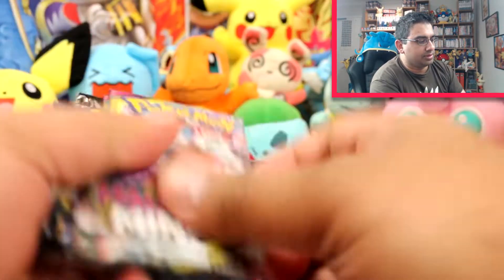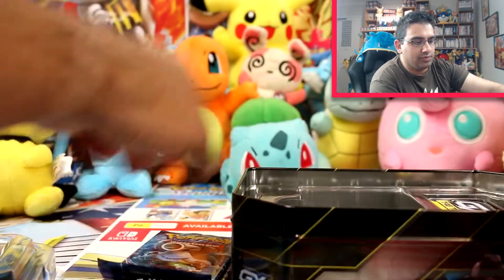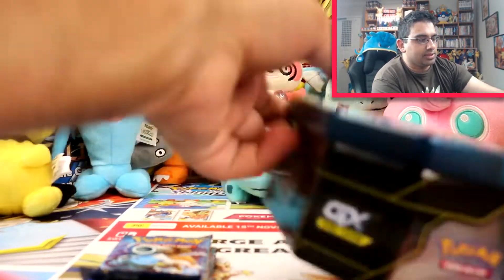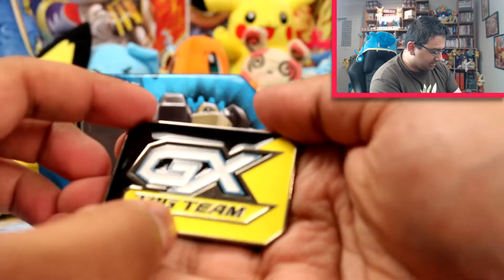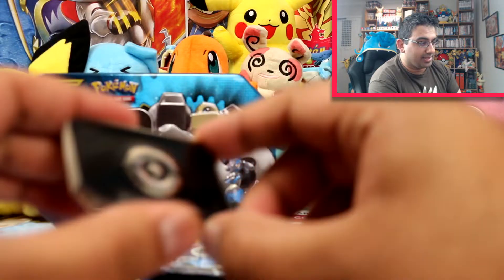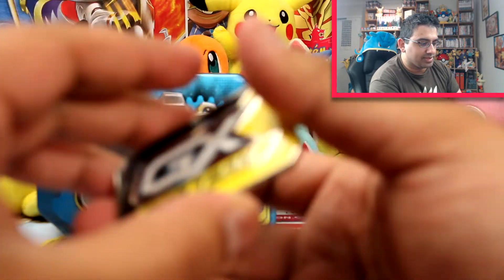I'll just get everything out so it's all there. We've got two Unified Minds booster packs, one Lost Thunder and one Evolutions, like all of the tins have been. We've got the awesome tag team counter, which is just absolutely amazing — really good quality, made of actual metal.